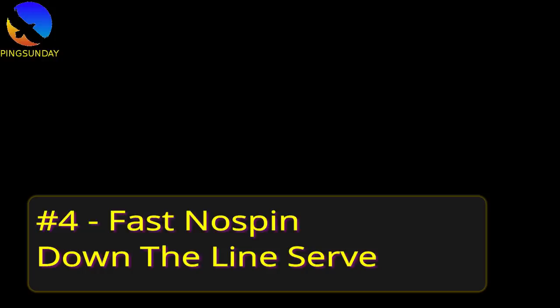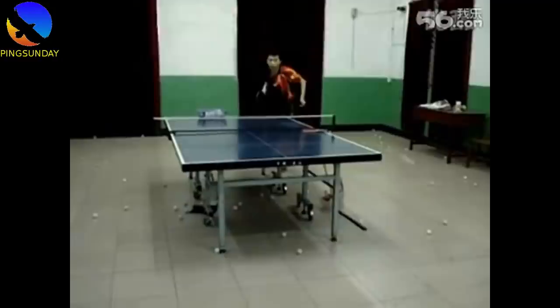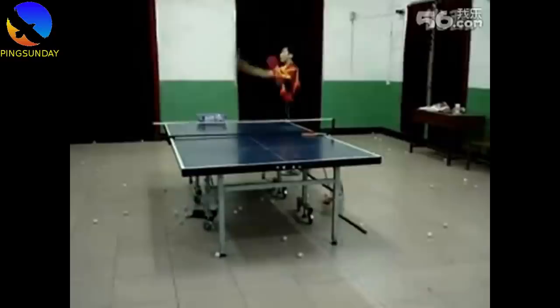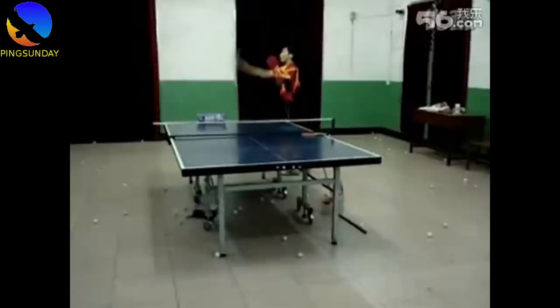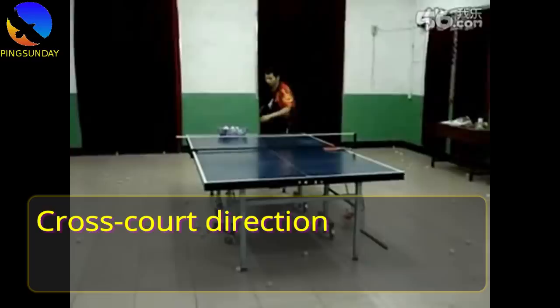Number 4: Fast no-spin down the line serve. This is absolutely a very good A serve. You can catch off your opponent with this serve. And normally you will win the point directly. You can also mix up the fast serve cross-court and the fast serve down the line to make your opponent even more confused.